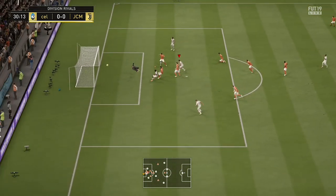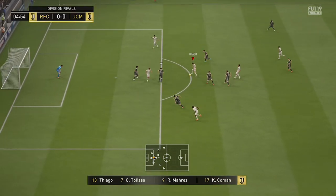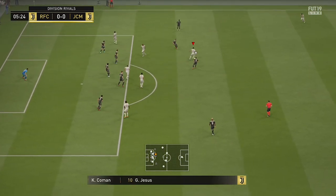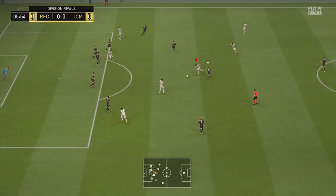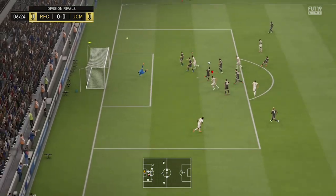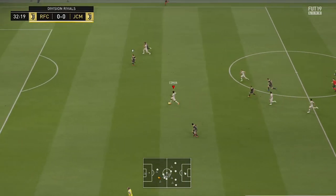Moving into the midfield for this team, we have Fernandinho, Thiago and Tolisso. I managed to pack all these cards and they are just the perfect balance of a midfield in my opinion. You've got Tolisso who's sort of the box-to-box midfielder, then Fernandinho who's more of the defensive midfielder but has absolutely insane long shots and free kicks, and then Thiago who's sort of the more attacking player but doesn't really go too far forward.